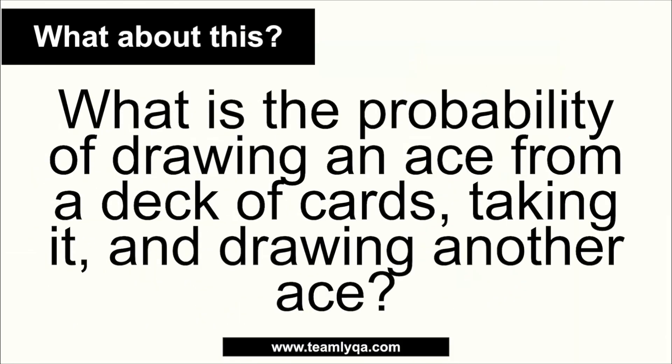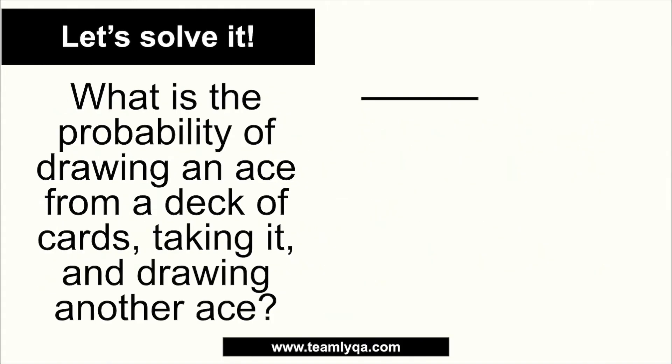Now what if the question is: what is the probability of drawing an ace, taking it — not replacing it — and drawing another ace? The two events look similar but the difference matters. In the first event, you're picking one ace out of 52 cards, so that's 4 over 52, or 1 over 13. In the second event, since you kept the card, the situation changes.